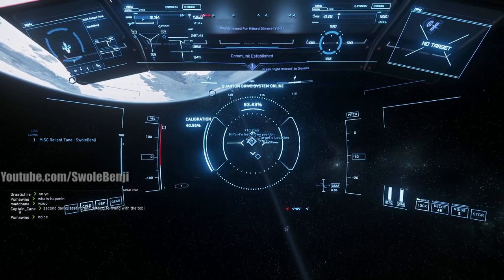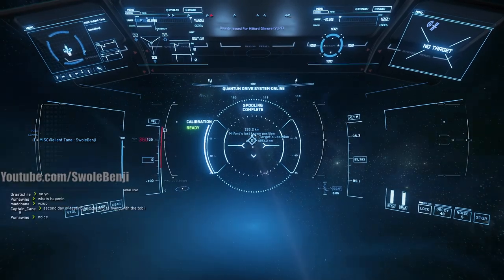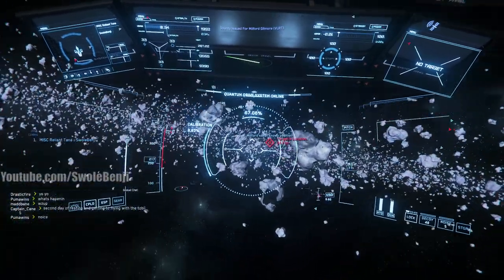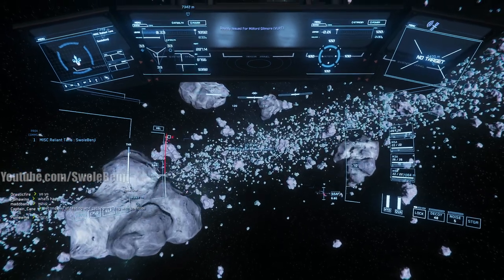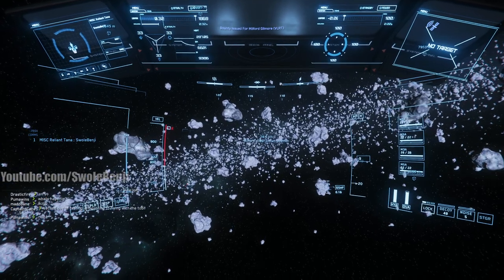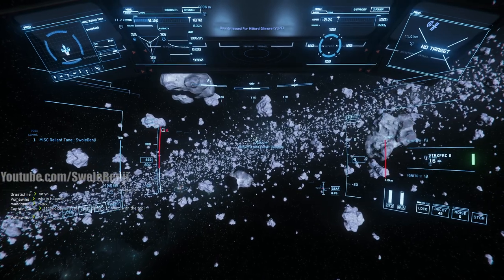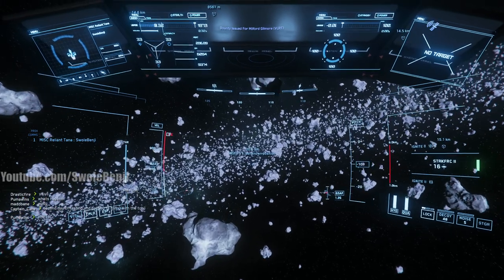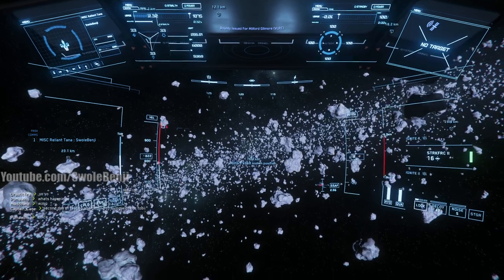We're going to stop warping so I can go towards this guy who's actually in an asteroid belt. We're going to fight him in an asteroid field, which means we could hit an asteroid and die - being instantly killed by something hard to see. I'm going to switch to missile mode; I have lots of missiles on this ship.